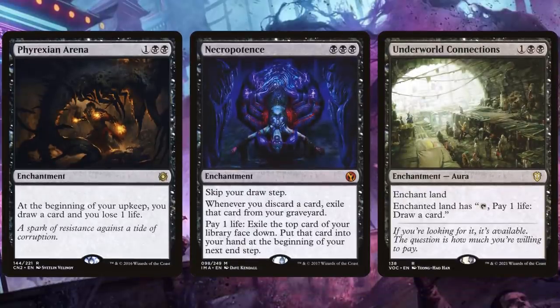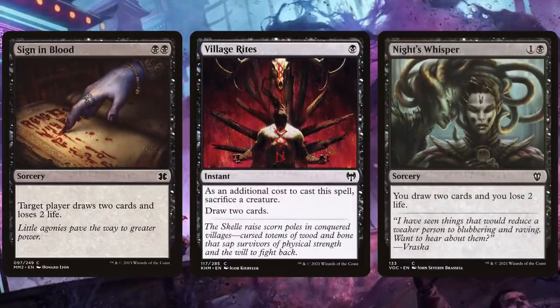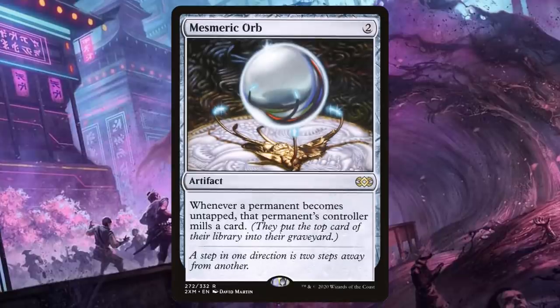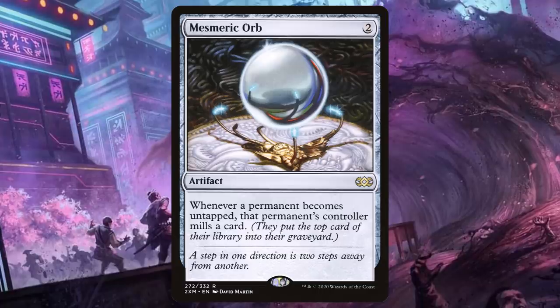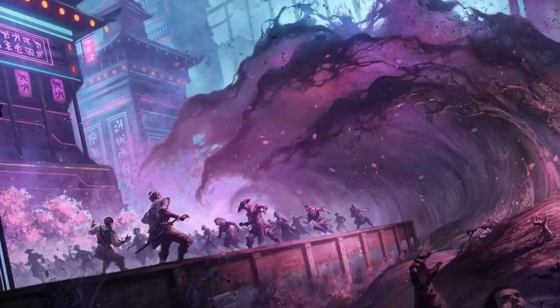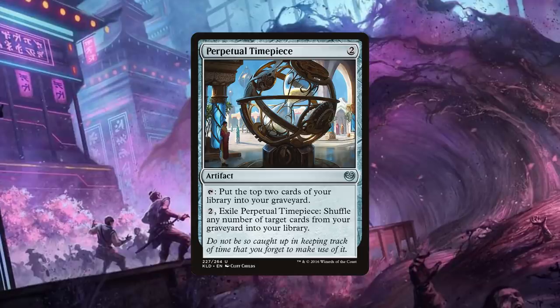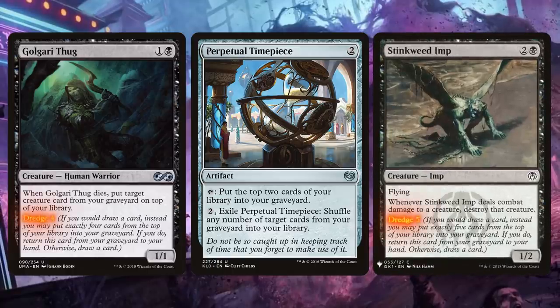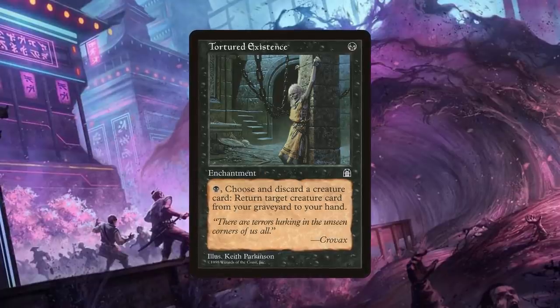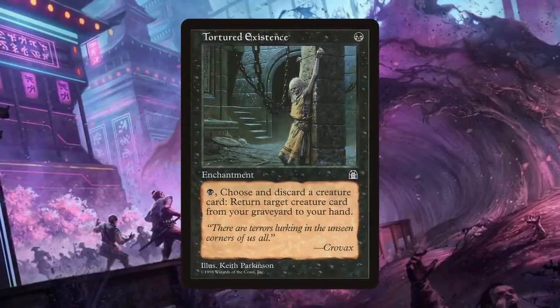We run some classic black card draw, including a trio of well-loved enchantments, two sorceries, and Village Rites. Because we are a graveyard-focused deck, we also run a lot of mill, both for ourselves and our opponents. Ghoulcaller's Bell costs one mana and can be tapped to make each player mill a card. Mesmeric Orb costs two mana and forces each player to mill a card each time they untap a permanent — it adds up quickly. Sands of Delirium costs X to tap and mill that many cards from a target player's library. For self-mill, we have Perpetual Timepiece and a pair of dredge creatures — Golgari Thug and Stinkweed Imp. If either are in our graveyard, we can put cards from the top of our library into our graveyard and return them to hand instead of drawing. They pair well with Tortured Existence, an enchantment that lets us pay one black mana to discard a creature card from our hand in exchange for another creature card from the graveyard, keeping the graveyard growing.